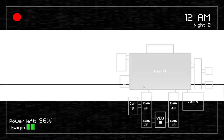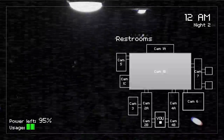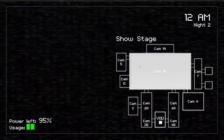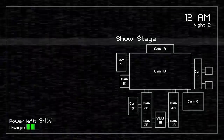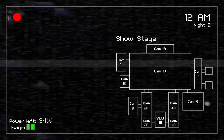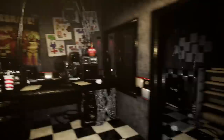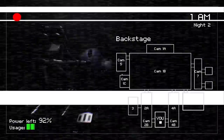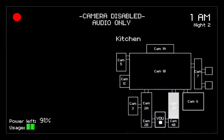Foxy's active on this night, I think. He's the scariest one because he has a full sprint into the office. Camera 1 has way too much static — I can see Bonnie and a little bit of Freddy, but I can't see Chica at all. I wish the static was toned down a bit. I mean, it makes sense for an old pizzeria, but I just can't tell what's happening on any of these cameras.